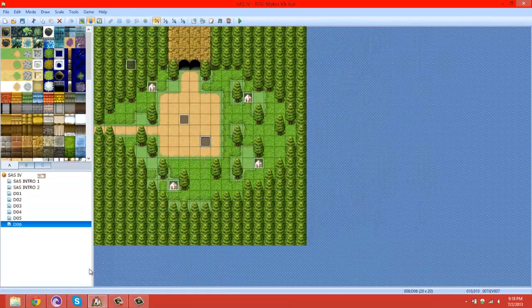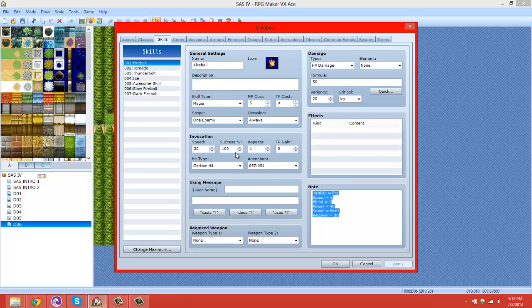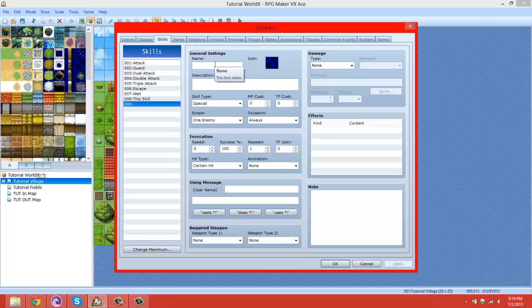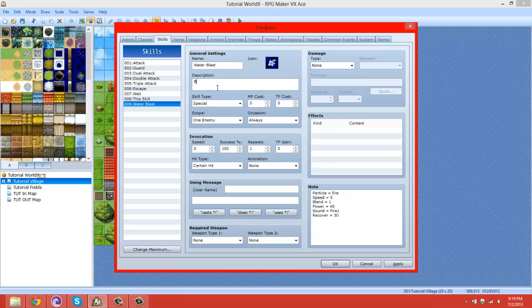Now we're going to jump back to our project. I'm going to copy this because I don't feel like typing. Let's make this a water blast — I didn't want it to be a fire blast because those are overrated and everyone uses fireball. The description says fire blast but it's actually water blast — let's confuse the player. MP cost, let's make this one. 'Use this fire blast uses water blast' — see, that even confused me.